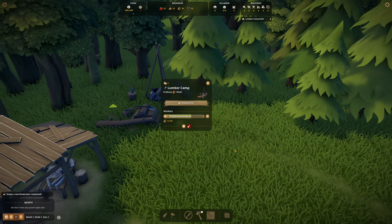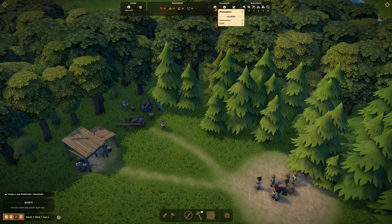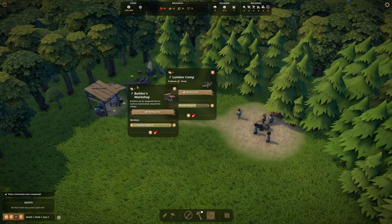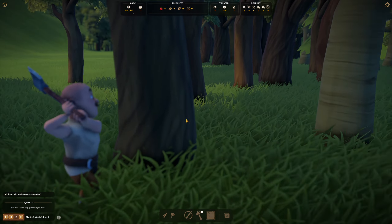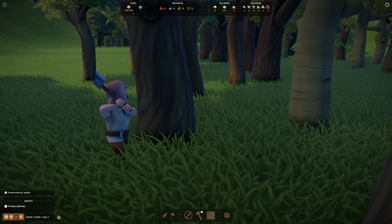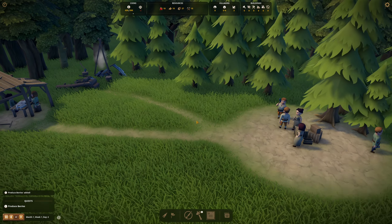How many people do we have? Eight in population — eight workers now. At the moment five are currently working, and now we're getting some beautiful trees from the wood. I'm also happy that I can play this game in high quality these days — we have a better computer overall and this game is really gorgeous.